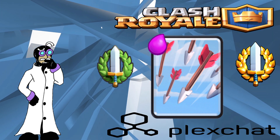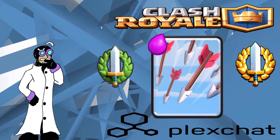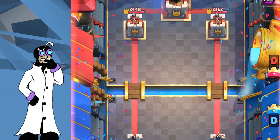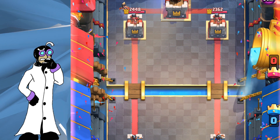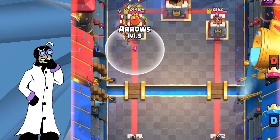In a 2v2 match, you have to watch your placements because of the massive radius — it's very easy to activate the king towers and make the match twice as hard for you and your teammate. But Arrows are really good at helping with the massive build-up of troops the opposite team might try to throw at you.